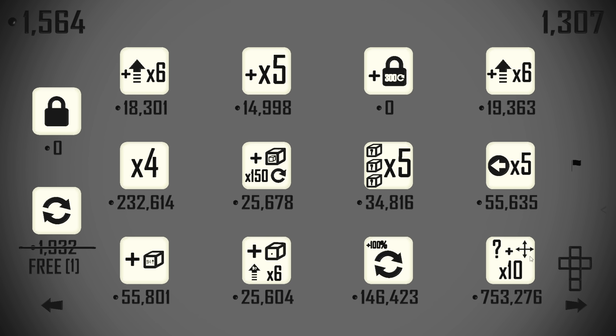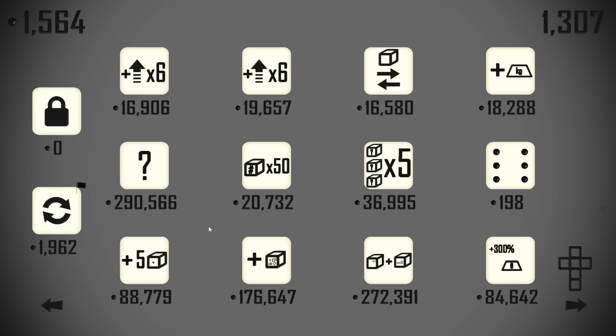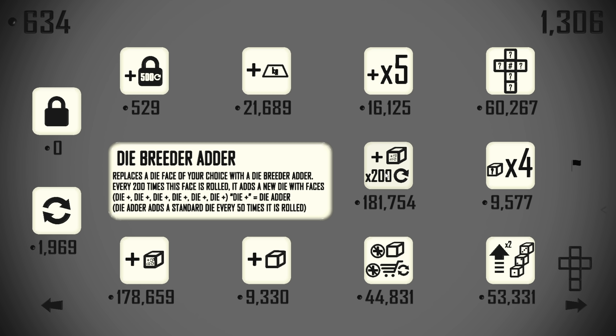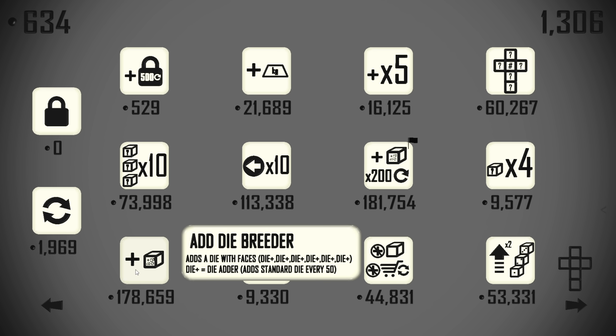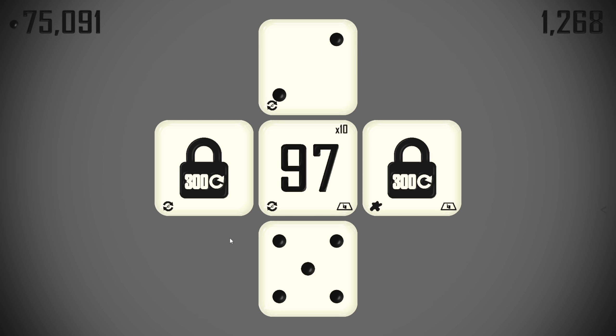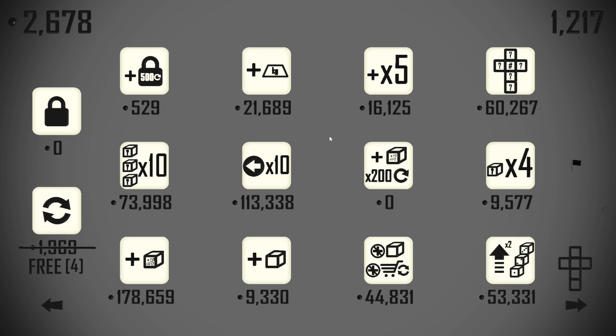The die breeder adder face — would you look at that! It replaces a die face of your choice with a die breeder adder: every 200 times this is rolled it adds a new die, with faces 'die plus die plus' being a die adder. Now we want that. I don't think it's worth buying anything else before we buy that, so let's get to it. At 180,000 — yes, that's what my memory told me — and we're going to swap out this face here for it because these are going to clone shortly and be able to be put there.